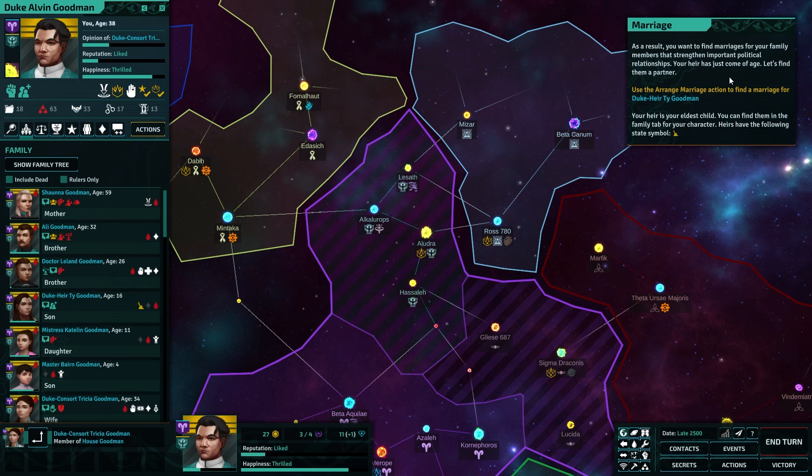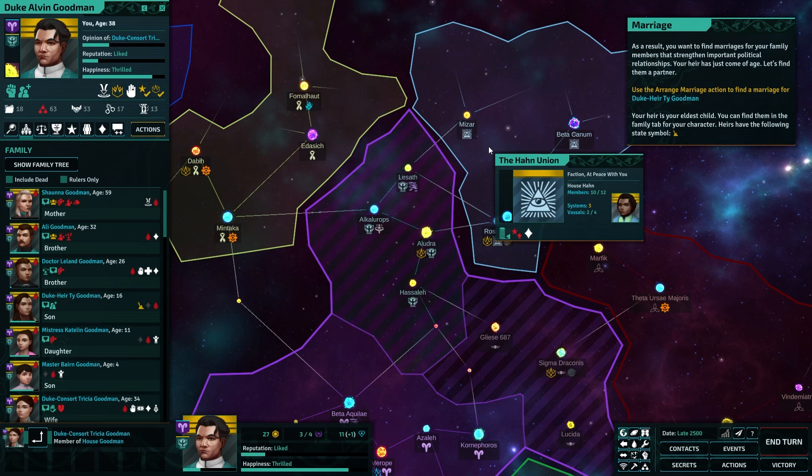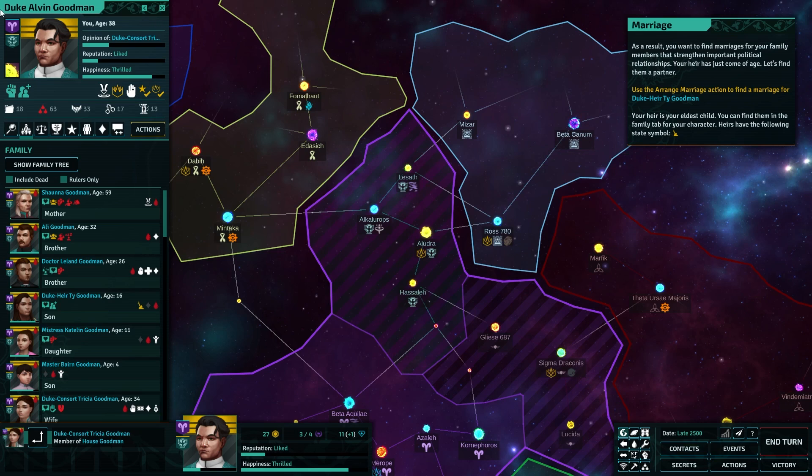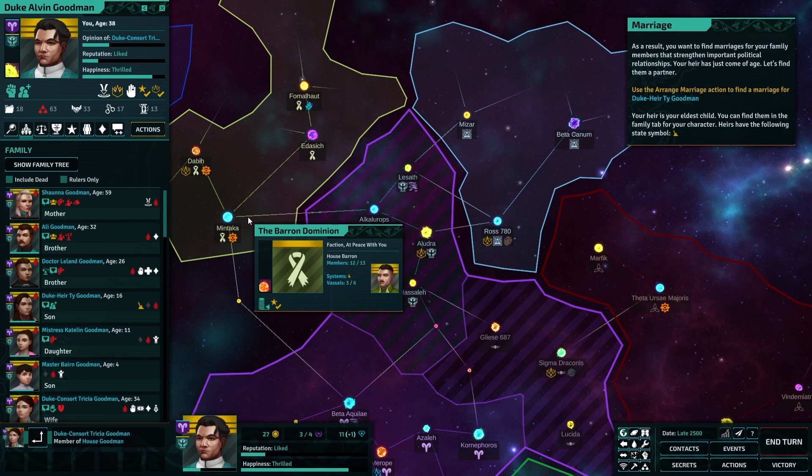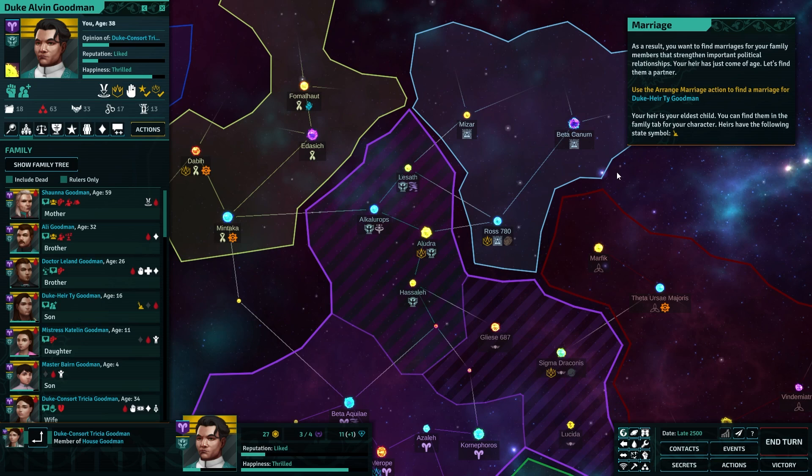Your heir has just come of age — use the arranged marriage action. I will reiterate: if you haven't played Crusader Kings — I'm not an expert, I just played a bit of three, actually a lot of three — this game is borrowing heavily, but it is actually leaning a lot harder into the sort of inter-familiar personal relationships than that game does. Like it's there, but it's ultimately all numbers on a spreadsheet. The fact that you have to help family members in need or else you get a reputation hit — that's more of a feature in this game for sure.